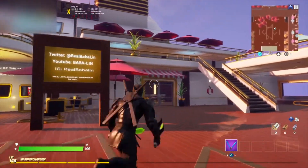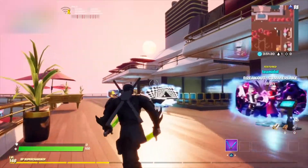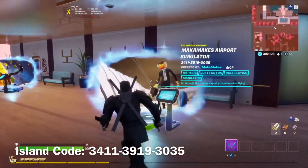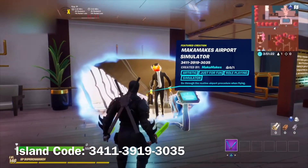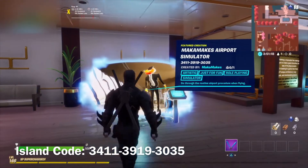Hello everyone and welcome back to another video. Today we are going to be getting outside the barrier in the new featured creative map, Make-a-Makes Airport Simulator. I'll leave the island code in the description below, so make sure you guys check it out. For now, let's get into the glitch.